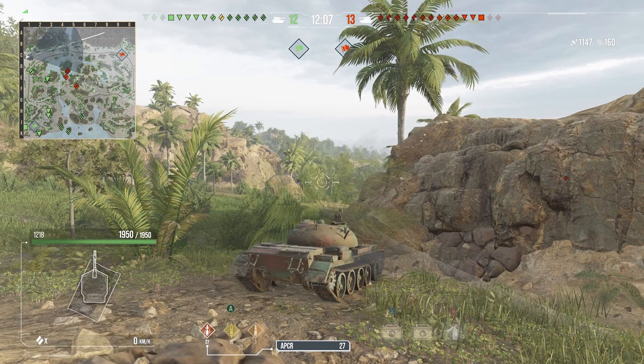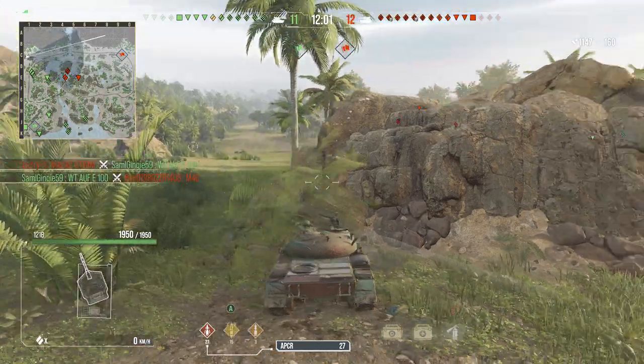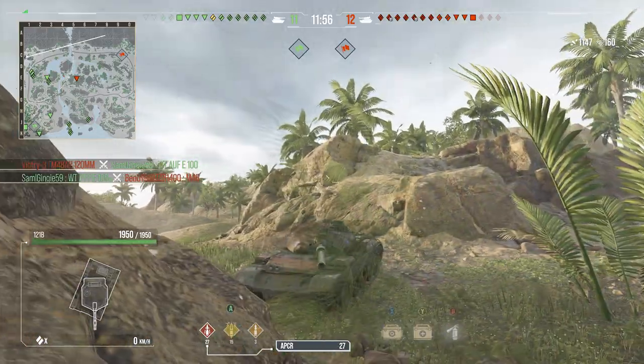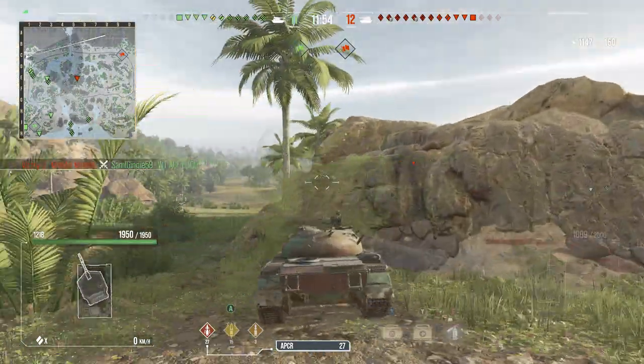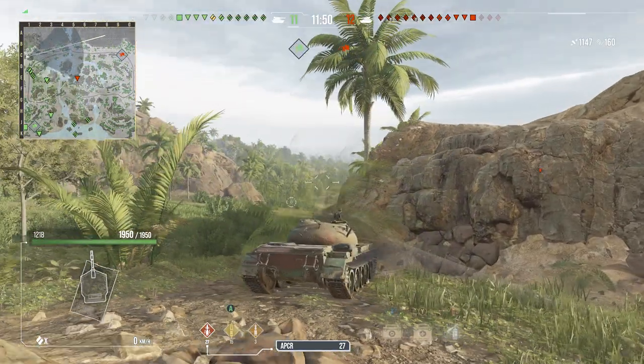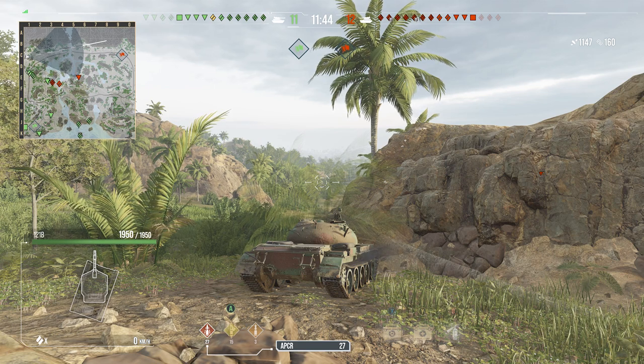Patience — we have all the time in World of Tanks. Let the enemy make the mistake and be ready to take advantage of it. It's a good-looking tank, nice hull-down location. We knocked over a palm tree — got it. We're down by one with 1,100 damage dealt.